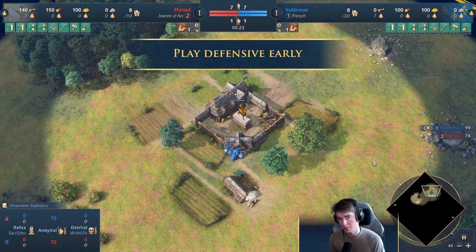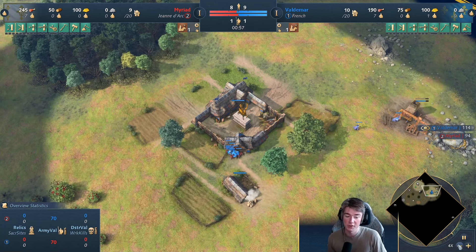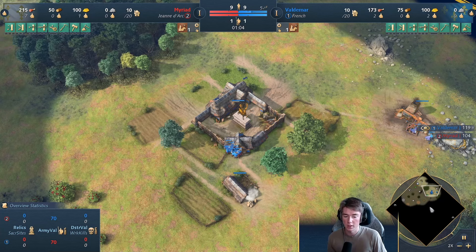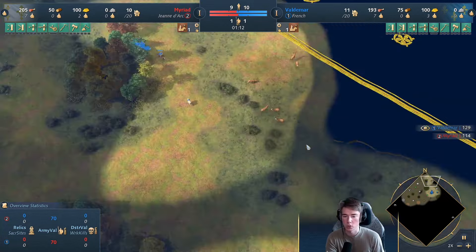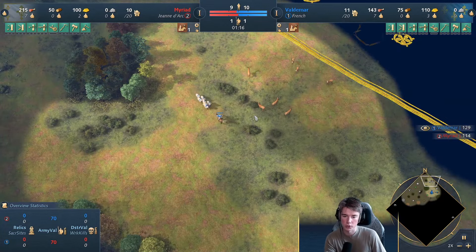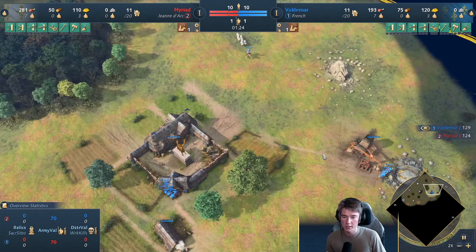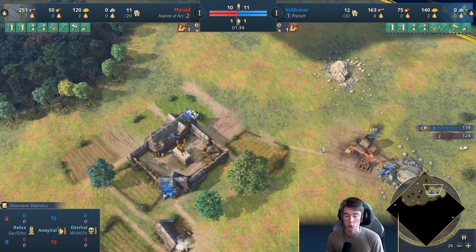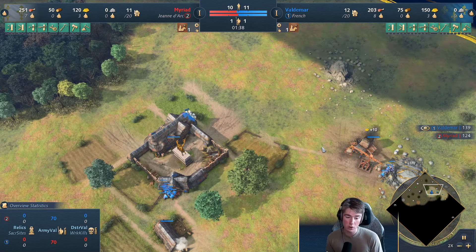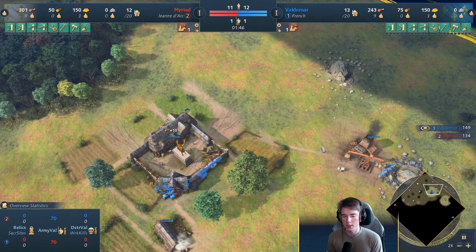We're starting off with a pretty simple build — the same one portrayed on my channel. What we're going to try to do here is go for a defensive scouting route first. A lot of the times in French mirrors, people open two scouts to limit your food so you are quicker out on deer, berries, and boar. We want to stay in our base until we're fully walled before moving out on resources.